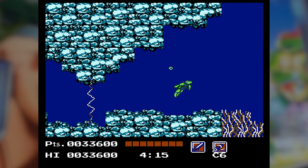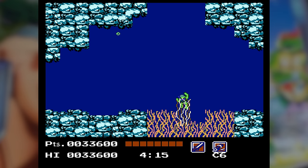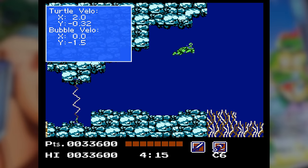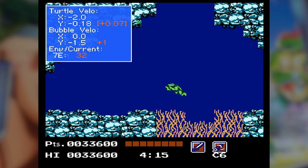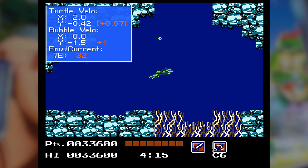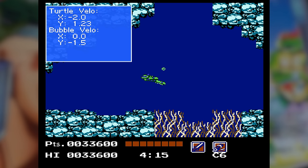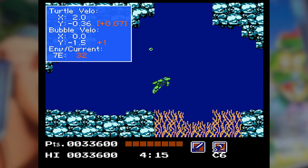The first area with current is this glowing area of kelp. It pulls you downward. If you get too close, you're captured. The area reduces the ascent speed of both you and the bubbles. However, notice that the bubbles' upward velocity changes depending on where the turtle is, not the bubble itself. They should probably follow the physics of their location and not that of the turtles.